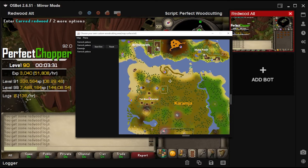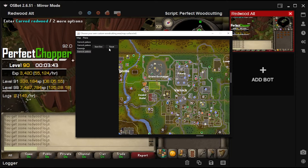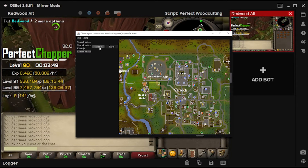Once you fill out the setup window, the map appears. Drag your mouse to move around the map, hold and draw a box of trees, and then select Start Bot.